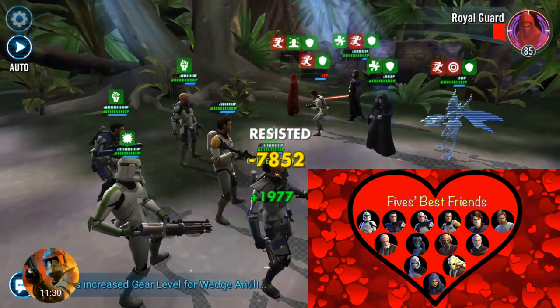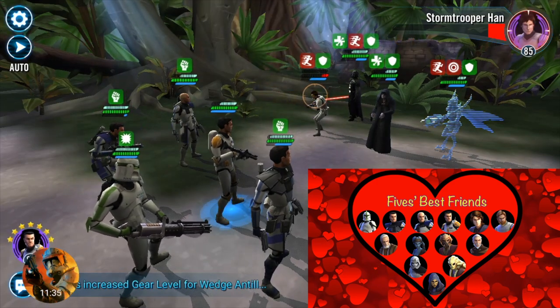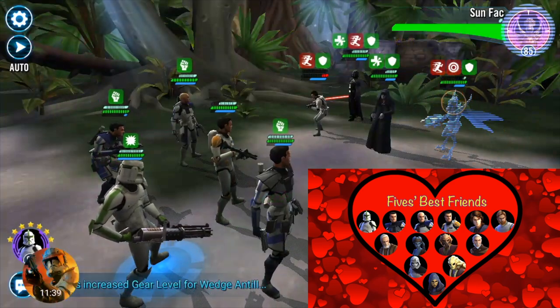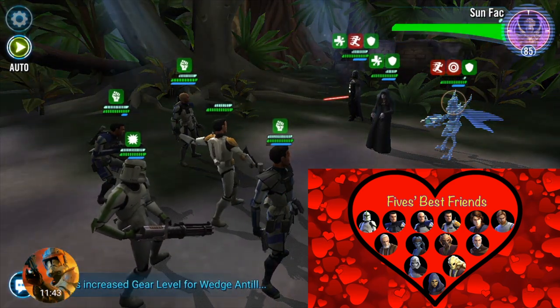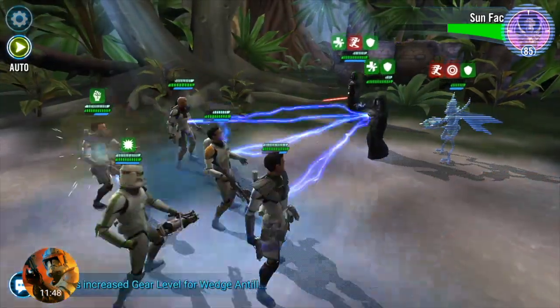If you're fortunate to have Zeta mat abilities, I highly recommend pairing Fives with Barriss Zeta. She has an amazing Zeta ability that recovers health upon a critical hit, which would be critical for Fives to constantly gain health and keep him alive a lot longer.